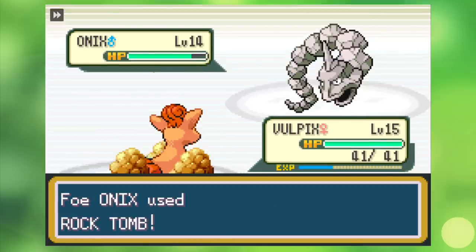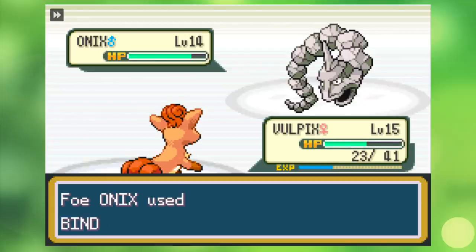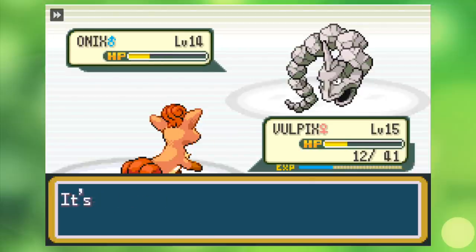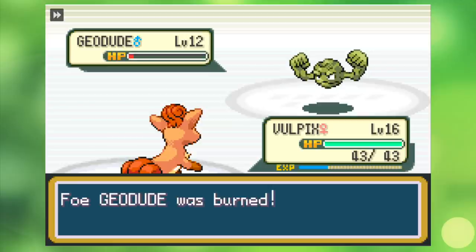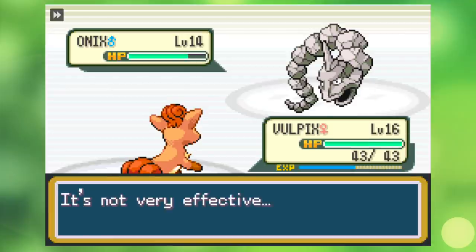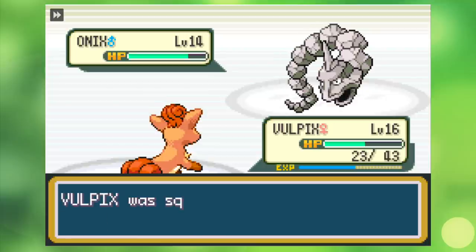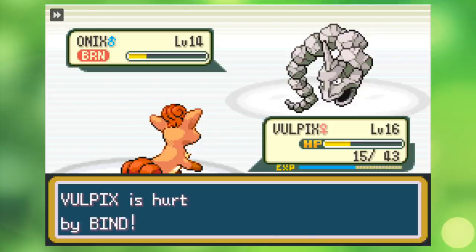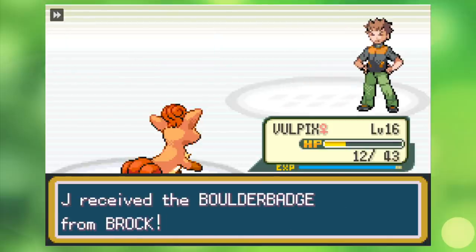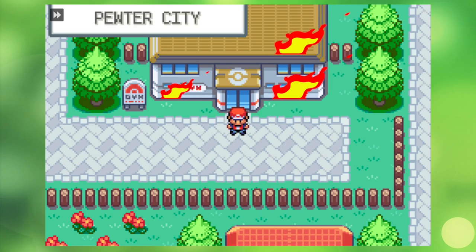Sadly I don't get the burn, but do survive his Rock Tomb, which lowers my speed, meaning I won't get a second chance at burning him. For some reason he opts for a few Binds and Tackles, and I come ridiculously close to victory on my first try, but then he does Rock Tomb. More training is definitely required, and we actually learn Will-O-Wisp at level 17, a move whose sole purpose is burning the opponent. Rather than grinding against wild Pokemon, I keep challenging Brock — his Geodude gives off about the same XP as 12 wild encounters. Eventually I burn his Onix and win before even getting to level 17. We accept the Boulder Badge and move towards Mount Moon.